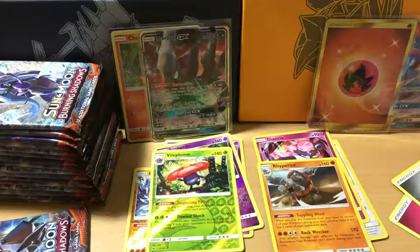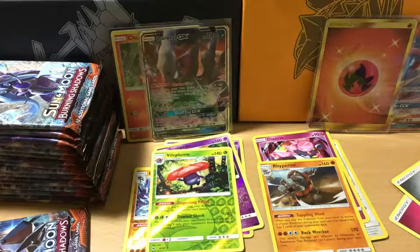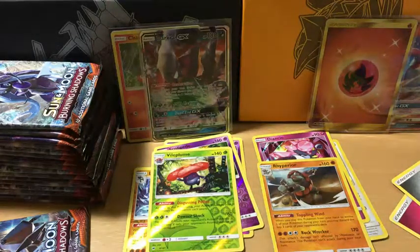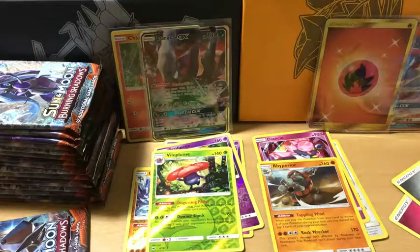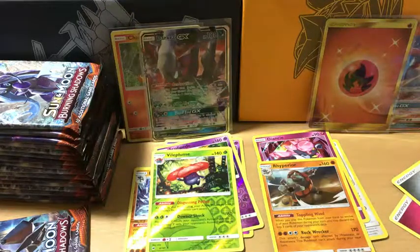If you guys notice, some of the commons are actually repeating in the same order. So either we're starting with a certain card — if it's Aledibot, it follows Alolan Grimer — and we'll probably figure it out once we open another one.